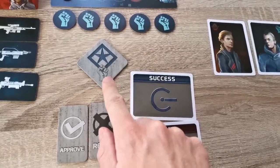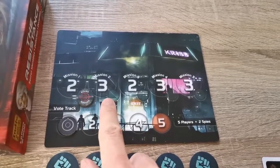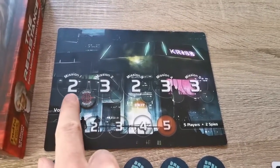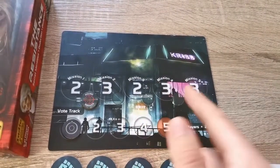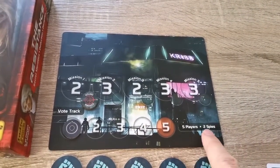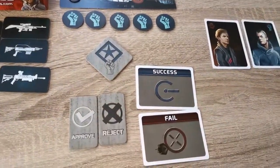The leader picks and chooses the players they want for each mission, as indicated by the numbers on the board. The first mission needs two people, the second needs three, then two, then three, and so on. This is the setup for a five-player game with two spies.